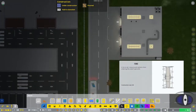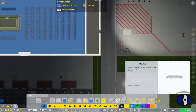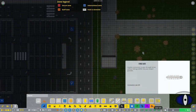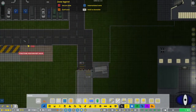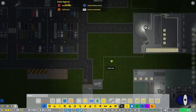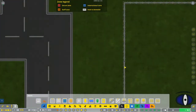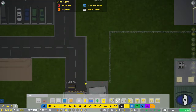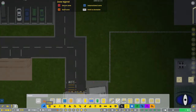Next we have fences and fence gates. The fence is built just like walls - click and drag wherever you need it. The fence gate allows contractors to pass through without letting wildlife into your airport grounds. For example, if I wanted contractors to get through, I can put a gate right here and contractors would walk right through, but animals would not.